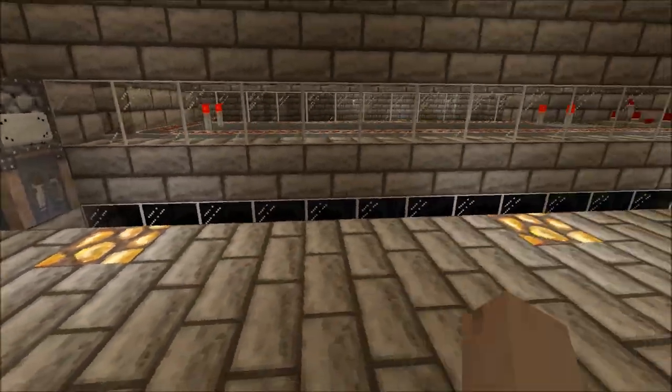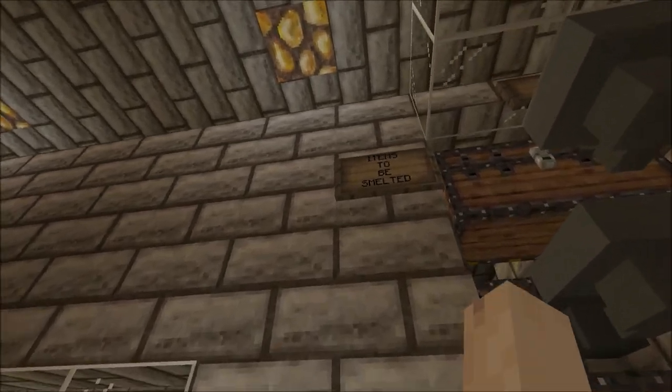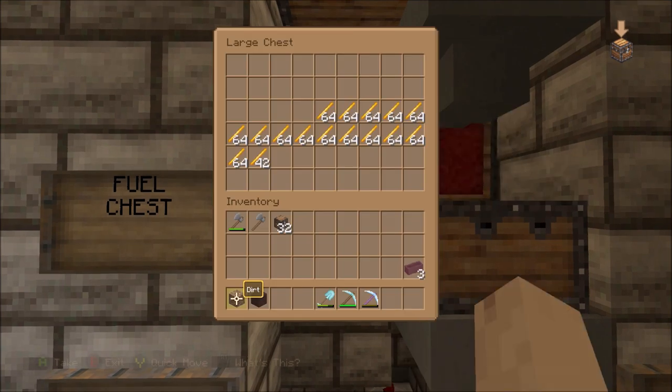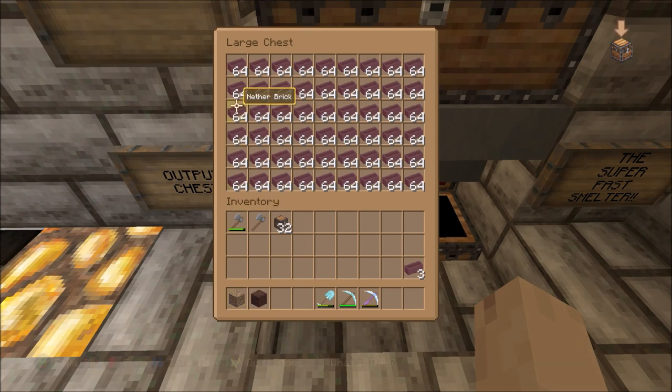Here's Thor Scorpion's mega smelter. The item you want smelted goes here, your fuel goes in here — we're using laser rods — and this is the output chest.